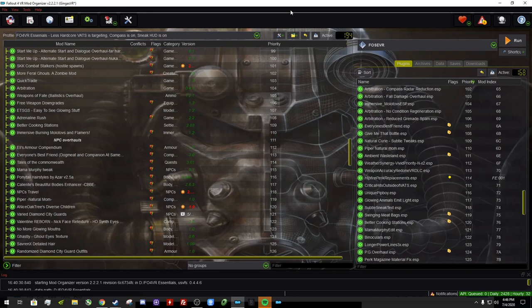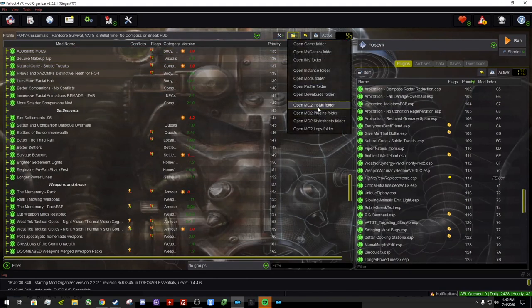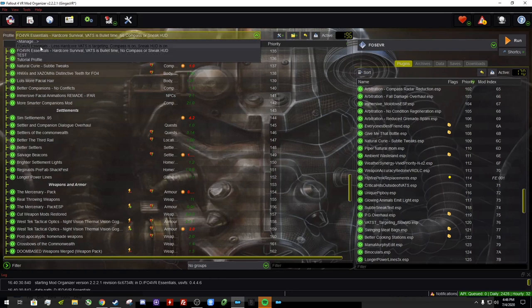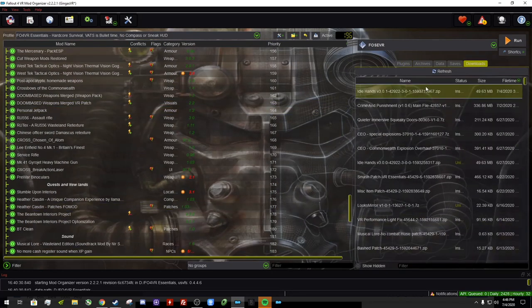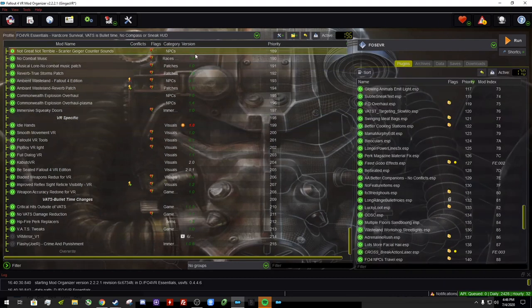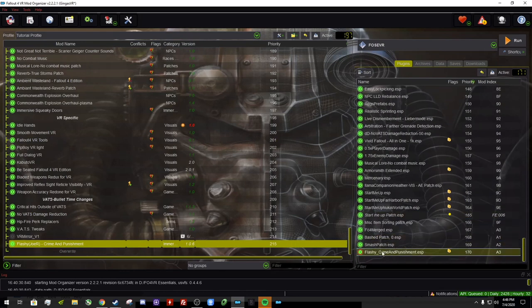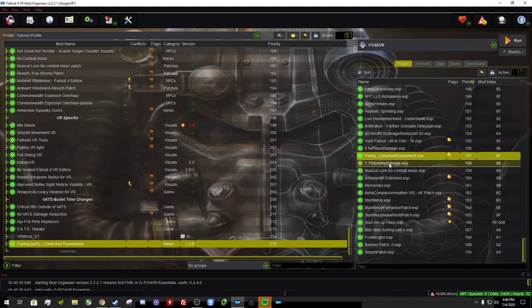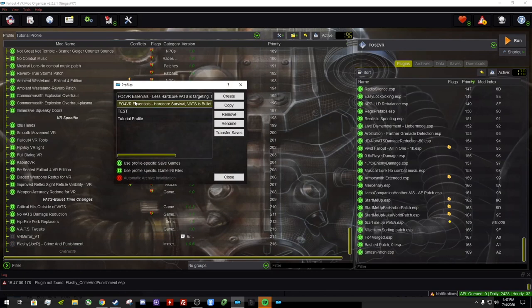Some people have asked how to change things — for example, if you like the VATS bullet time mechanics but still want some HUD elements. What I always recommend first, if you plan on changing anything in this list, is to make a copy of your profile. That way you can always go back to it in case you screw anything up. So let's say you want the VATS mechanics — do a copy and call it something like 'My Main Game', and that's the one you'll actually play on and customize.